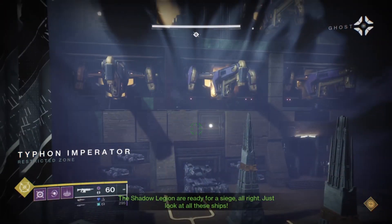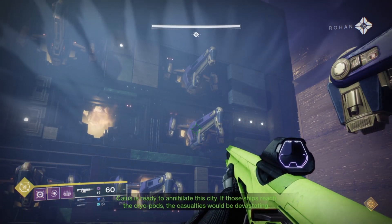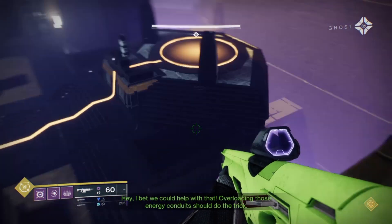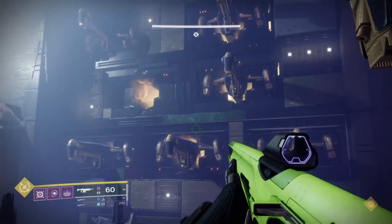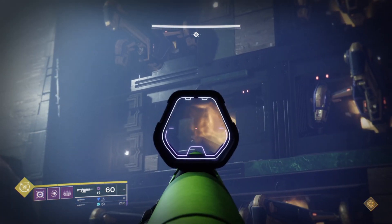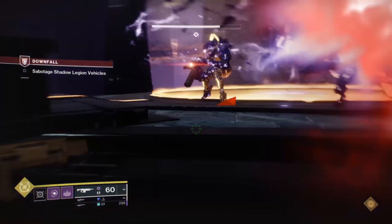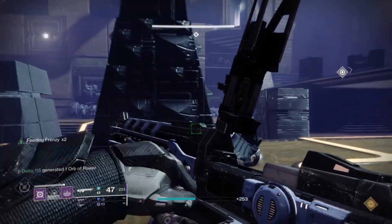I know what's at stake here, Osiris. I just killed a Taken enemy, which means the Taken are here — and there's light all over the walls. Whoa. The Shadow Legion are ready for a siege — just look at all these ships. Kallus is ready to annihilate this city. If those ships reach the Cryopod, the casualties would be devastating. I bet we could help with that — overloading those energy conduits should do the trick.